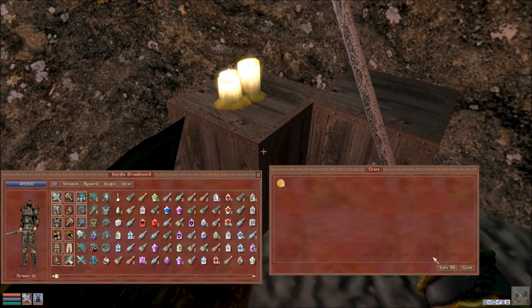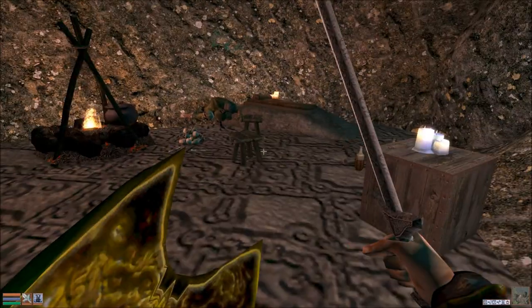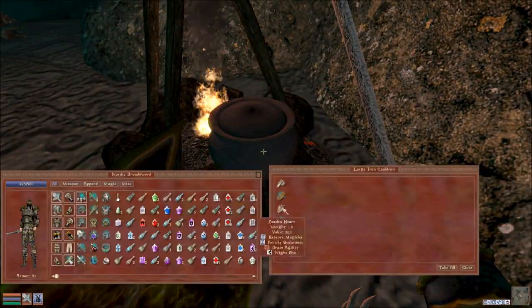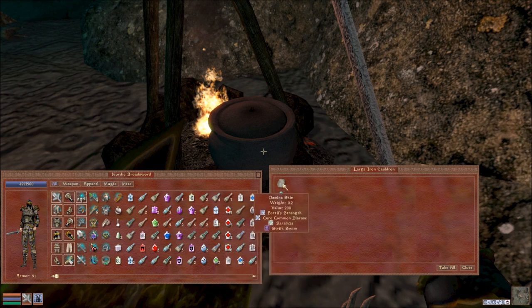You got anything good in here? In these secret crates that are way out in the middle of nowhere? Not really. Anything in the cauldron? Nice — did not expect that. Sanctuary, sanctuary! I'll take all that — dangerous skin, somebody's skull, just a skull, they don't care about a skull.